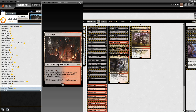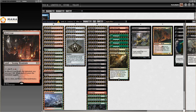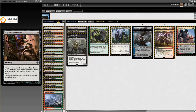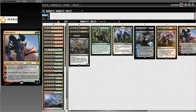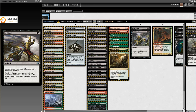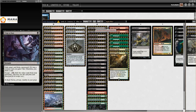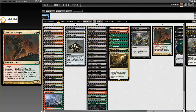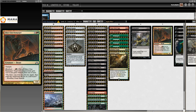Then we get to Batutina - another Lurrus tech list. Lurrus in the companion slot here. Main deck: Mishra's Bauble, Traverse the Ulvenwald, Seal of Fire, Thoughtseize, Inquisition, Fatal Push, Death's Shadow, Cling to Dust - a really new card. Temur Battle Rage, Tarmogoyf, Assassin's Trophy, Dismember, Krark-Clan Ironworks, Gore-Clan Rampager, and Street Wraith are also in there.